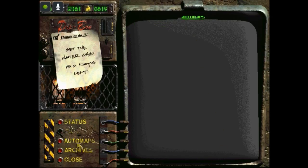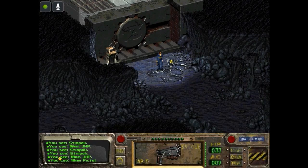Auto maps — we don't have anything yet. Archives: overseeing a briefing — oh, this will just play the video back, the intro video from after we created our character.